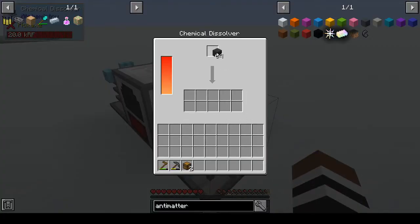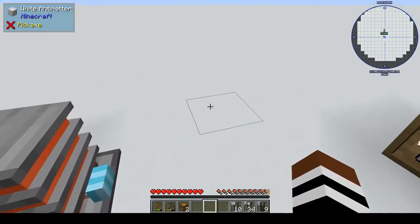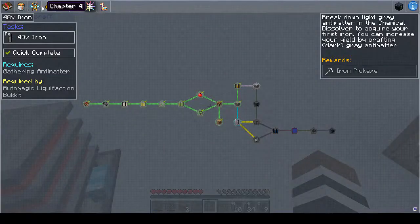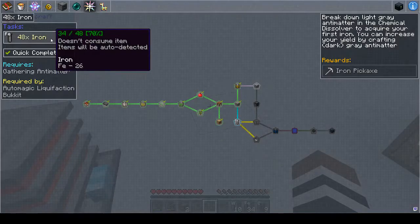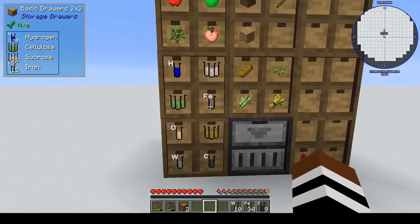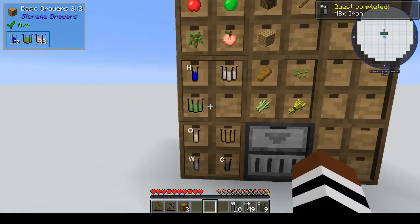So then we get tungsten, iron, and carbon. We needed 48 vials of iron and that's 34, with 15 in there — so that's that.